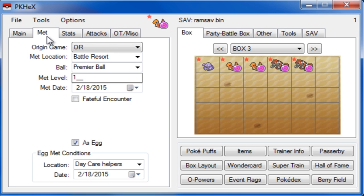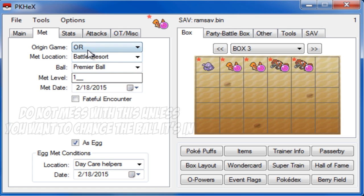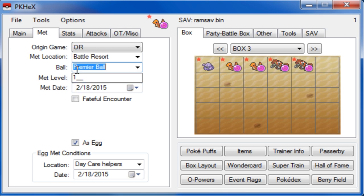Over here you don't want to touch any of this except if you want to change the met date. Both dates have to match, and you have to have 'As Egg' checked off and location set to Daycare Helpers. Met location doesn't really matter much — that's basically where you hatch the Pokemon; it can be either Lumiose City or Battle Resort. Don't change too much here unless you want to change the Pokéball, met level, or the origin game — in which case you have to change the met location to where that game is.